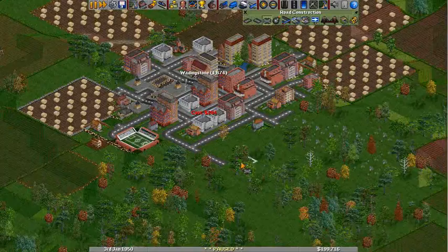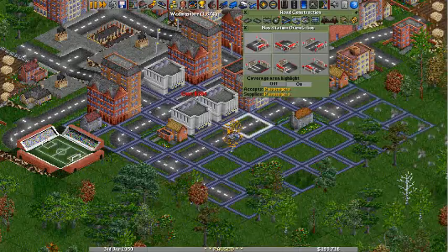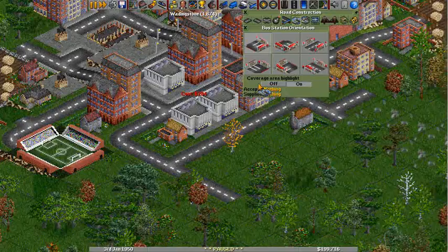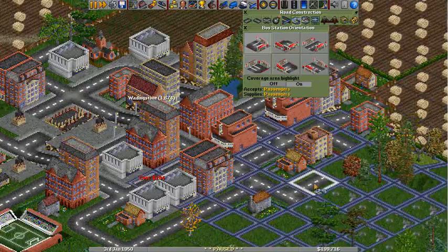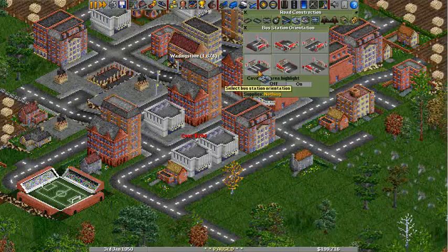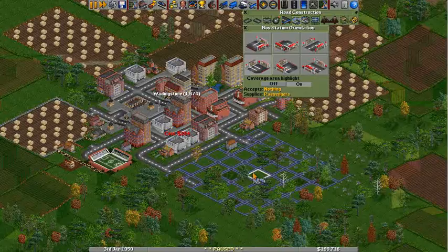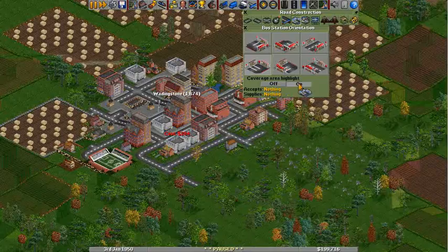The bus stop — this one right here is the bus station, and you've got two different types. You've got these by-the-side-of-the-road ones, and you've got these through stations, which are on the road. Your buses will just sort of come into them and go around them rather than pulling off to the side of the road. It really depends on where you are and how efficient you're trying to set up a system. Because these rely on passengers, you want them to be in a position where they are going to get people. They need to be close to residential areas. You can see that purple square, which is the coverage area — I would recommend turning it on. Below that, it says it accepts and supplies, so that's how you know if you're getting what you want and you're able to drop it off.